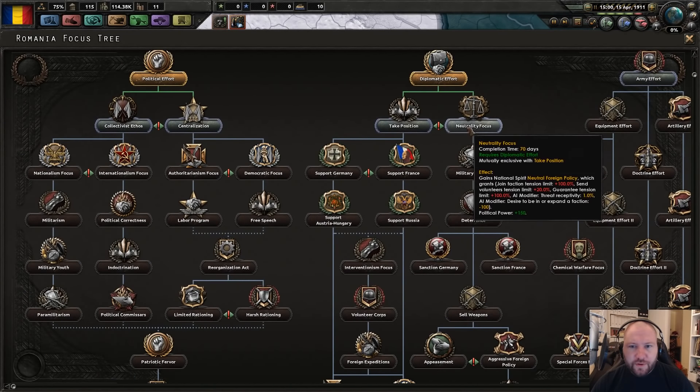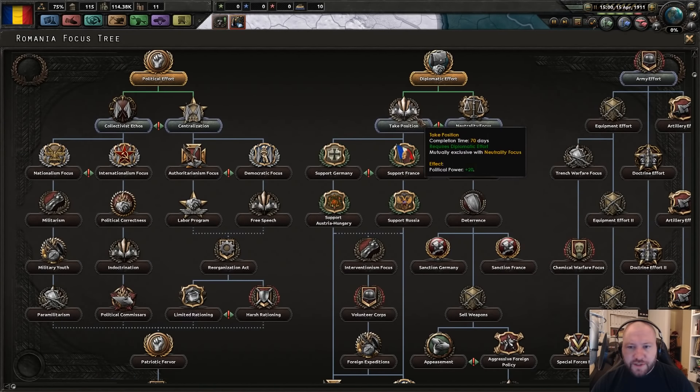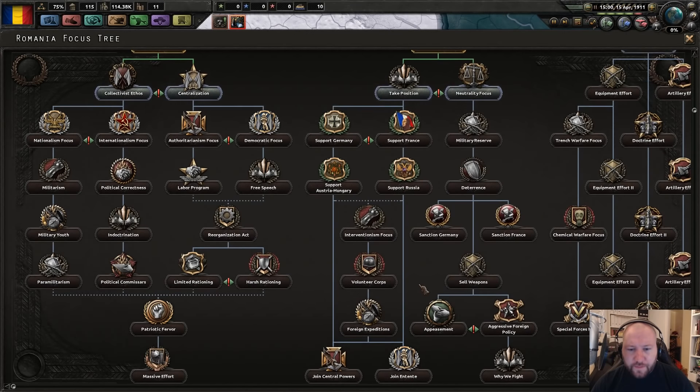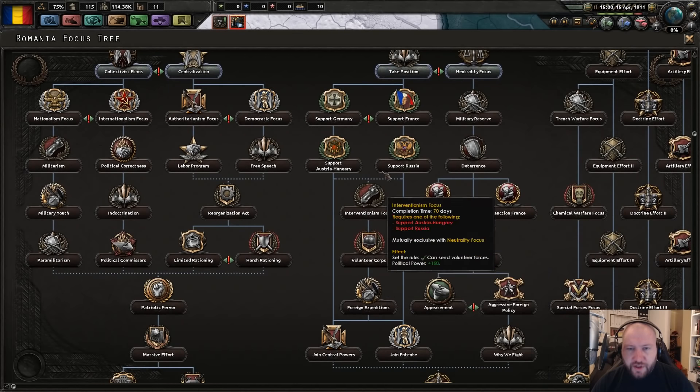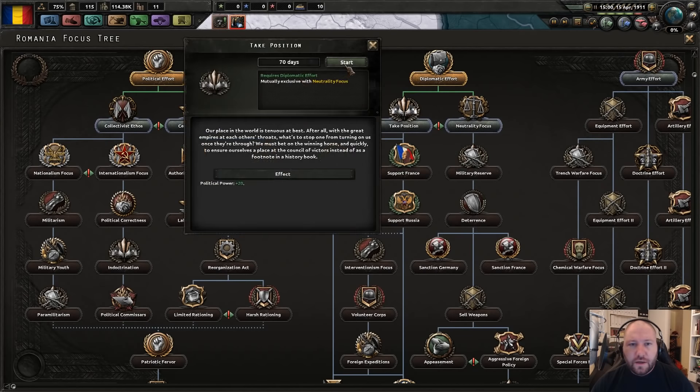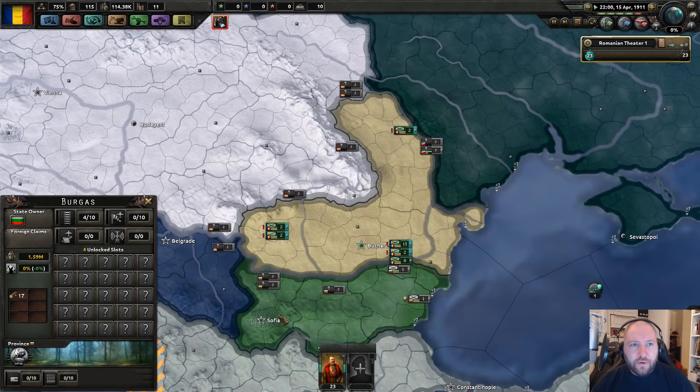Still not sure whether or not to go with neutrality or take a position. I'm probably going to take a position, side with France, join the Entente, kick Austria's ass, and get our territories back. That's probably what we'll do.